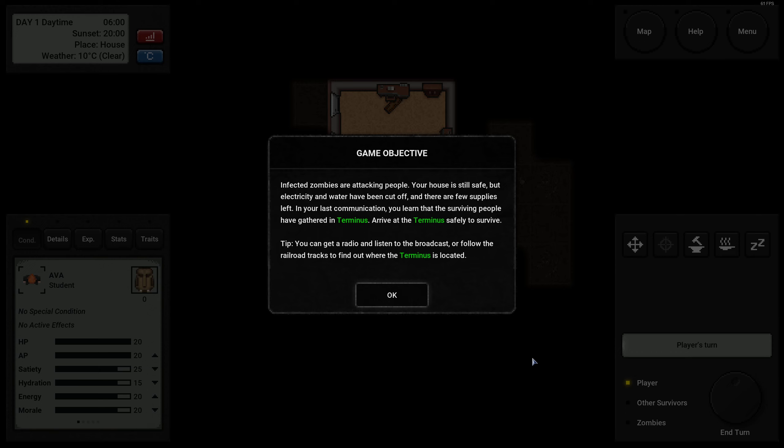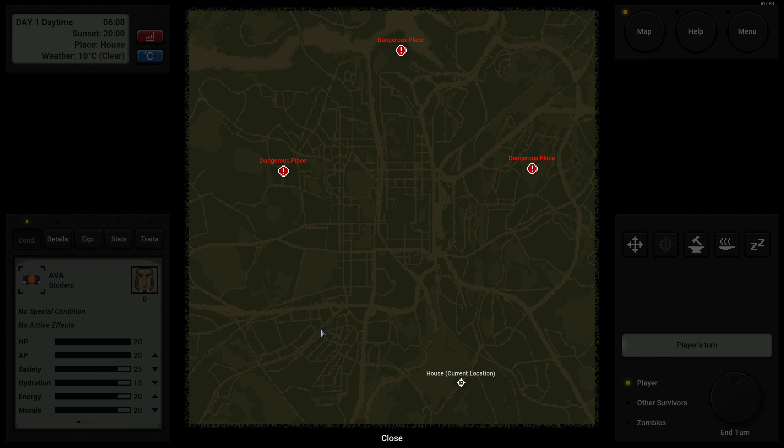You can get a radio and listen to the broadcast, or follow the railroad tracks to find out where the Terminus is located. This is the map of the city. There are always several dangerous places where zombie numbers are higher. This is my current house, and somewhere at the top there's the Terminus location — basically where multiple train tracks connect, and there's a survivor base. One way to win is to reach that base. But there are in total six win conditions you can go for, including developing a cure for the zombie infection — a vaccine. Since we're a smart student, that might be something we try to go for.